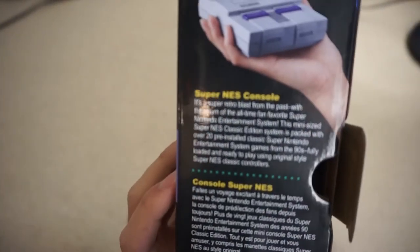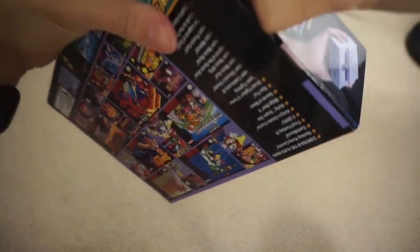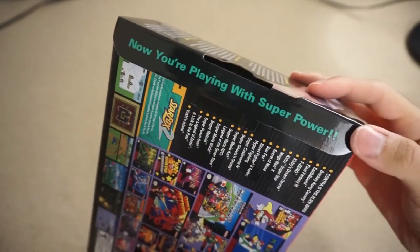So this is the Super NES Console — Retro Blast from the Past. Let's see, did Nintendo do the little label? Here we go. Now you're playing with Super Power. Always love the little touches.